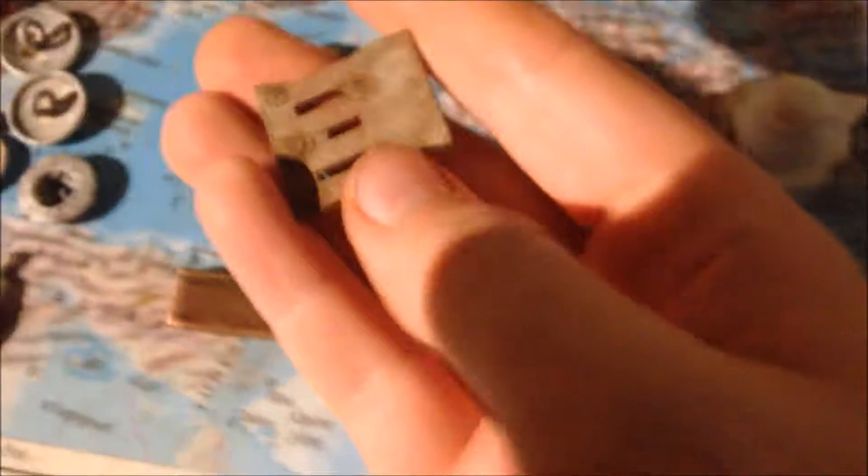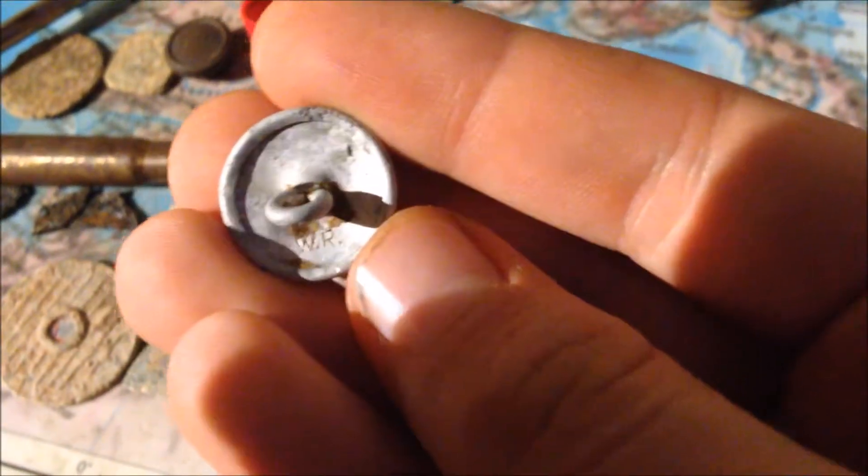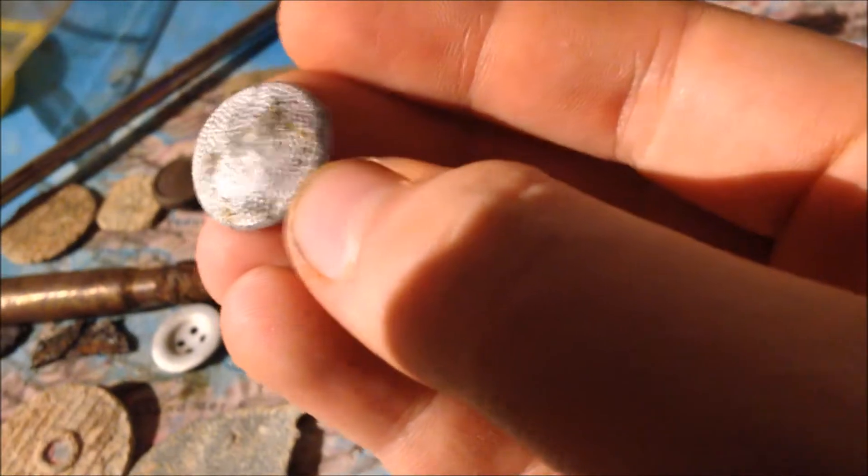Then more World War 2 stuff - part of a harmonica reed, and one of these buttons. When I was trying to bend over the shank it broke off, but with super glue I got it back in place. It has a maker's mark - W.R. - and I think it still has some field grey color on it, which is cool.